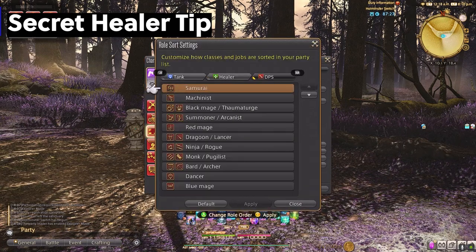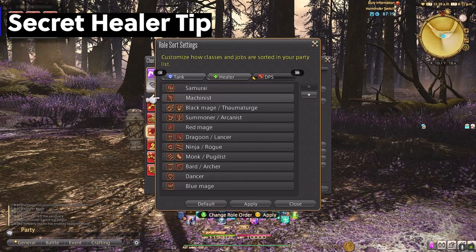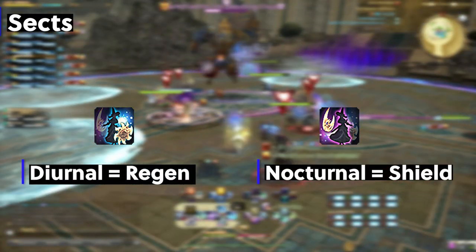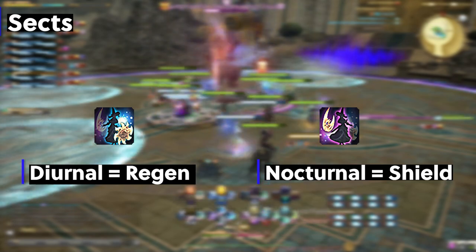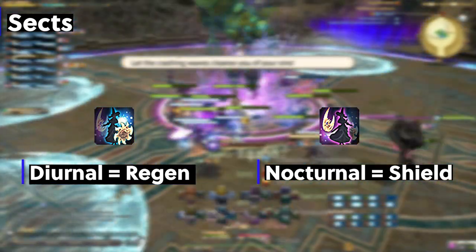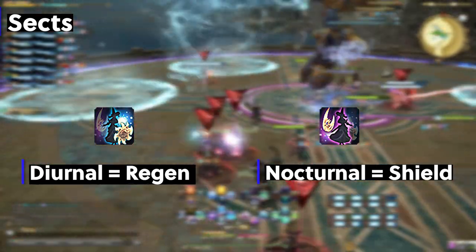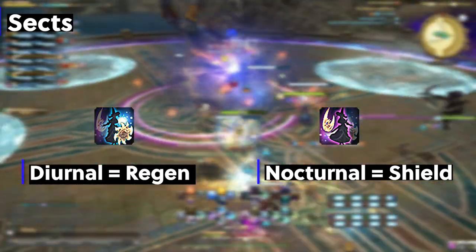Let's talk about the newly acquired Diurnal Sect. Pre-Endwalker Astro uses Diurnal Sect at level 30 and Nocturnal Sect at level 50. Think of these as Regen for Diurnal and Shield for Nocturnal — they give a regen or shield effect on specific spells and abilities. If you are playing in just 4-man content, I recommend Diurnal Sect as it's a great beginner one to use since the regens are more forgiving than shields. Make sure it is turned on at the start of each dungeon as it can automatically turn off, like Tank Stance or Fist of Fire for Monk.